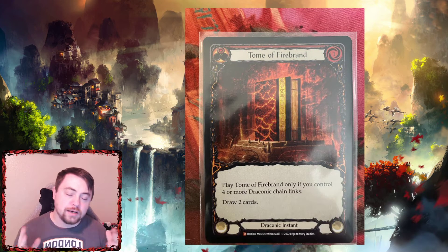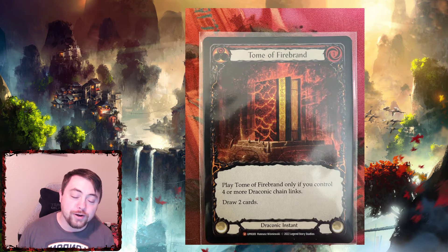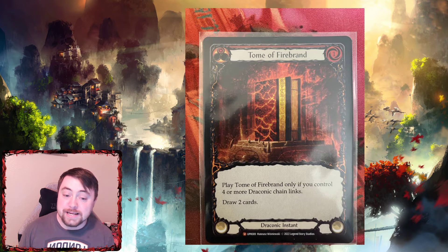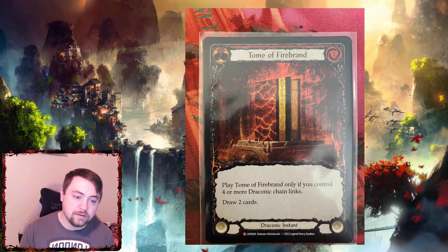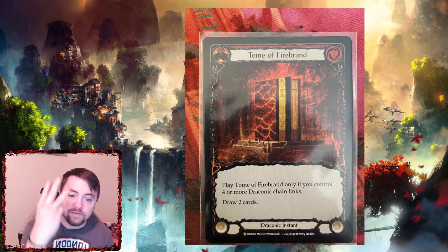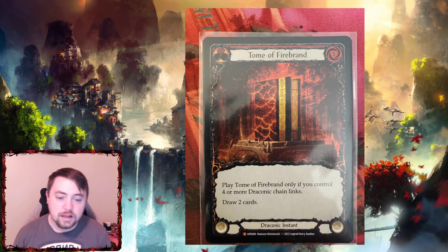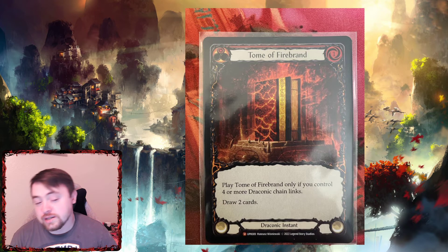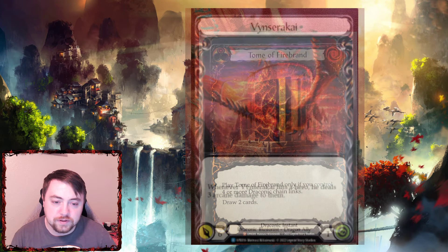Then you have Tome of Firebrand — go look at my last video for that 43-damage Fai turn; this card's bonkers and so good for Fai. It's an amazing tome — it's instant speed, so it doesn't take up your action point, only costs one, and you draw two. You play it at the end of a chain: in that 43-damage turn I played Spreading Flames into Inflame into Phoenix Form into something else, then played Tome on the fourth link — it counts toward the chain — and you draw two cards. It lets you extend turns, have seven, eight, nine chain links in a turn. It's just nutty — really glad they put this in the set.